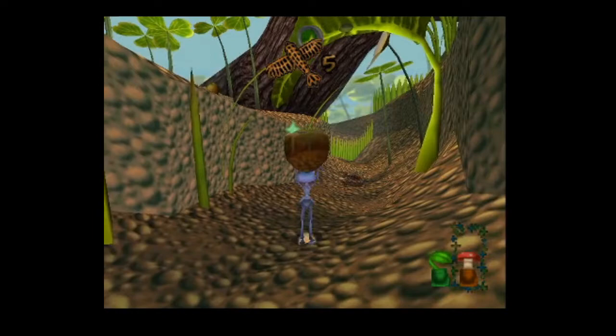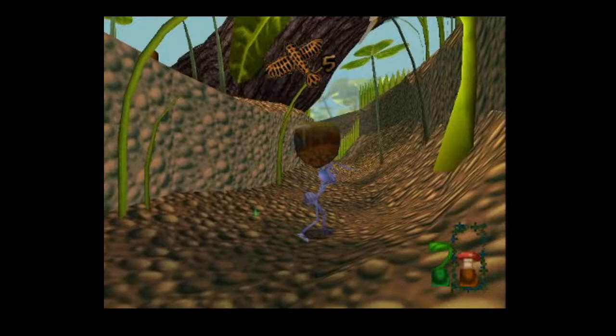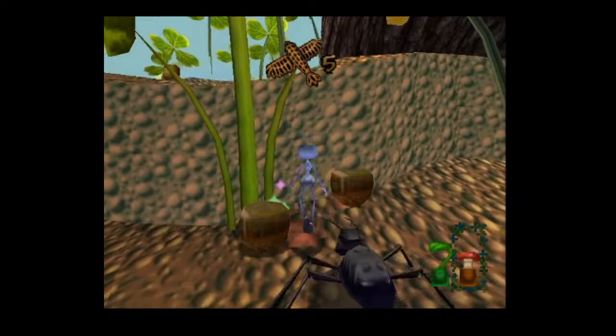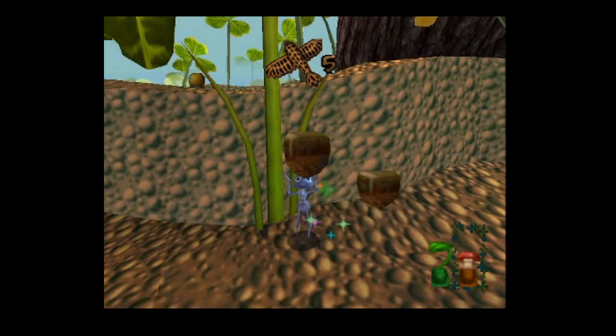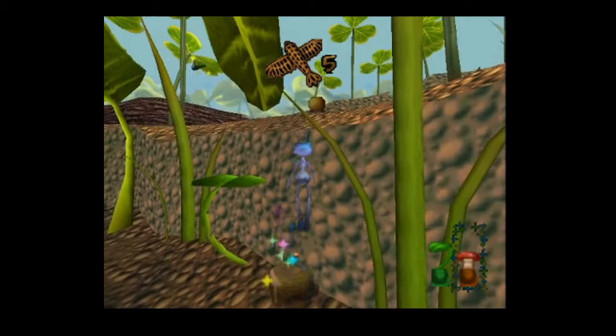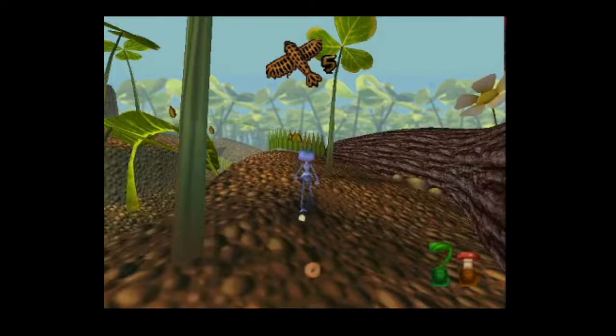Not every single level is going to give you the ability to unlock all of the secret levels in it. In this case, the one I'm trying out, you need to bounce on five mushrooms in a row. So naturally, you can only do that in a level where you can actually place five seeds close to each other. And this is one of those levels. You're given a lot of seeds you can carry around this level.